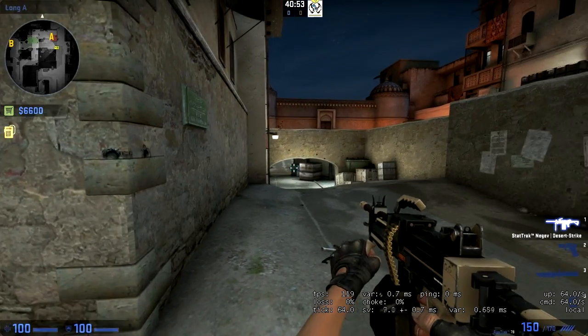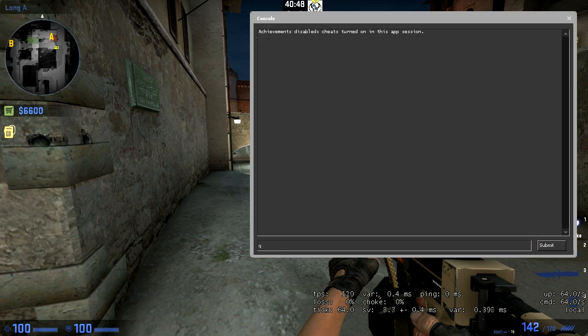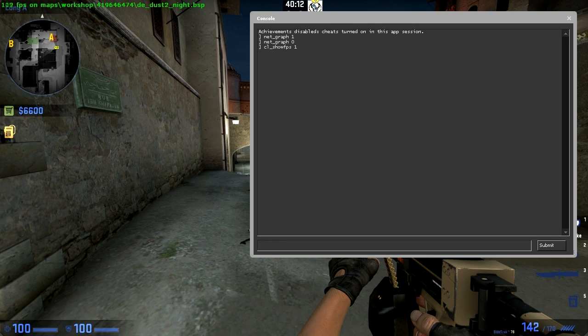You may have noticed in other videos that there are white text below the player's gun — this is their frames per second and ping information, and this is how you do it. There's also another way of doing it, which will show a green benchmark in the top left showing your frames per second.